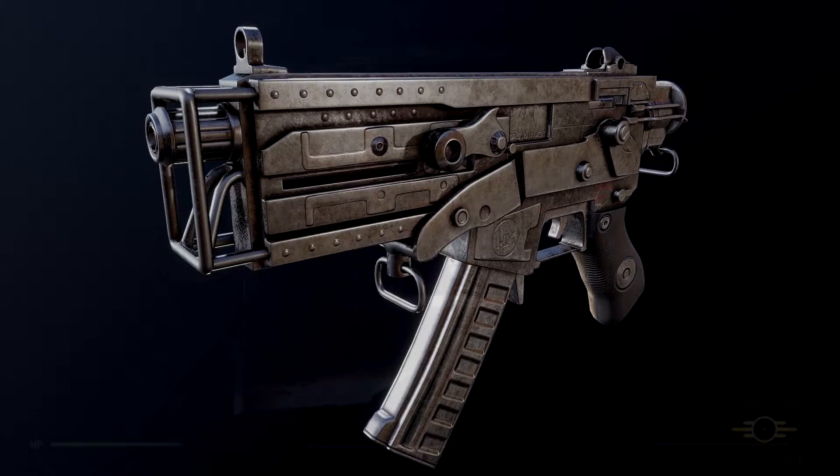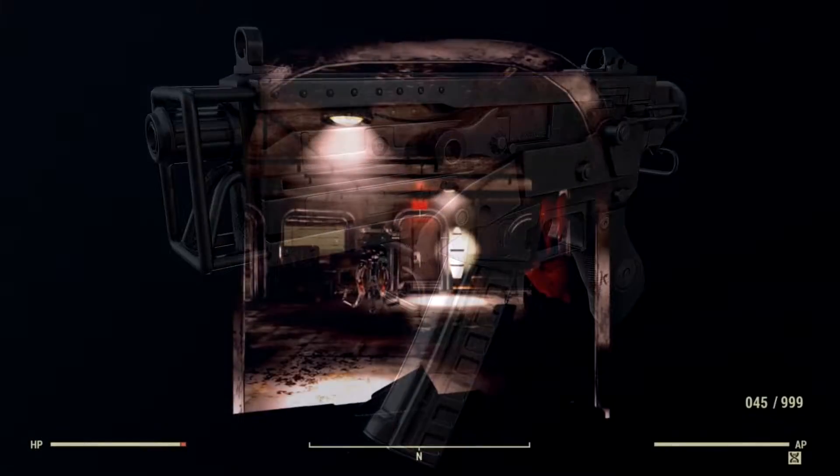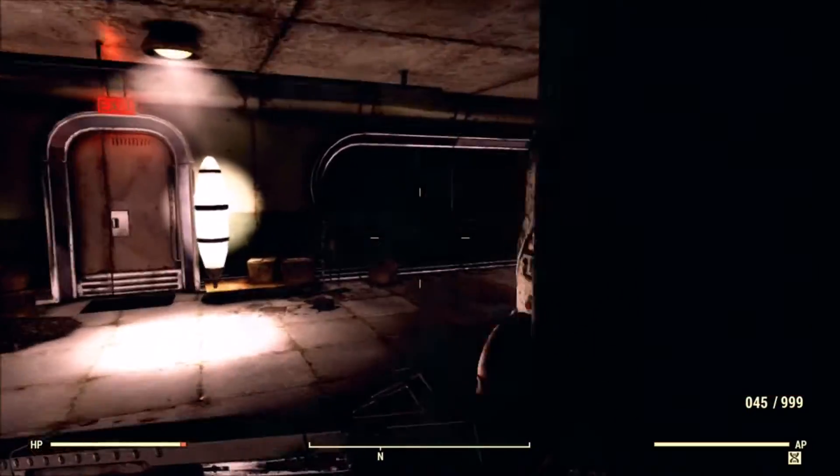Welcome to the fourth episode of Wasteland Weaponistics. This episode is going to be about the 10mm SMG, which was first introduced into Fallout's lore all the way back with the original Fallout game.